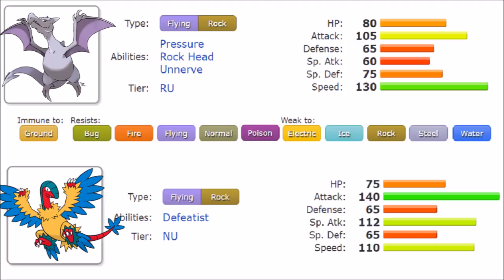Archeops gets a plethora of moves that make it super tough to deal with. It gets Crunch, Knock Off, Endeavor, Bounce, Switcheroo, and one very crucial move: U-Turn. Then there's Acrobatics, which is probably its strongest Flying attack, combined with Head Smash being a very necessary Rock move over Stone Edge. It should be noted that it's quite ironic that the Defeatist Pokémon gets the massive recoil move, while Aerodactyl has Rock Head and lacks it completely.